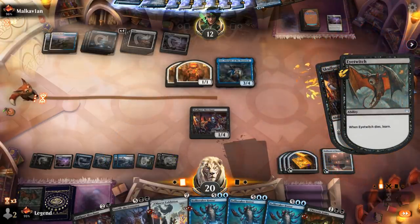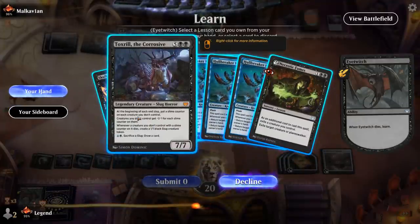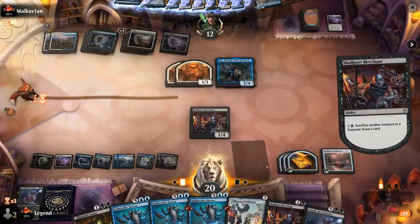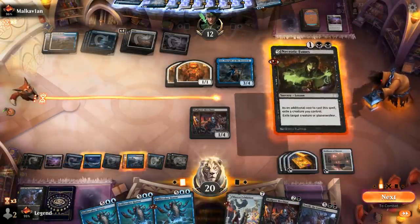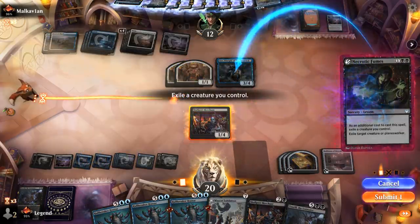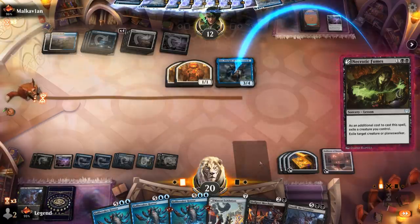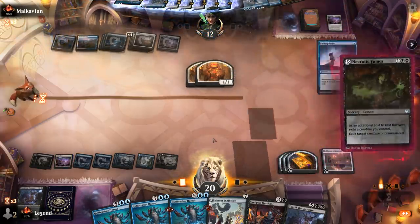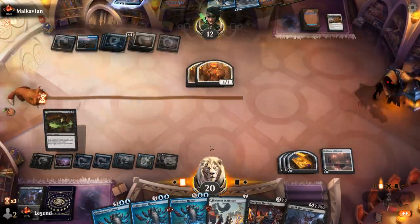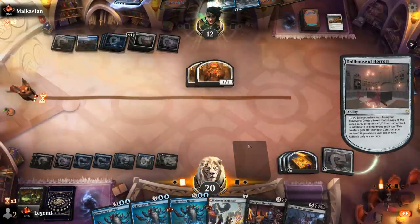Might want to sacrifice Eye Twitch and then learn by discarding Toxtril. Then I can Necrotic Fumes Lier once again using Skullport Merchant. They're going to bounce it back — fair enough. And now we can Dollhouse back Toxtril, which will wipe away the tokens and make a couple 1/1s in the process.